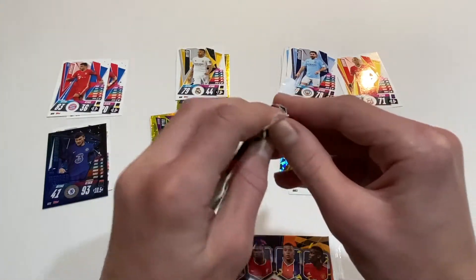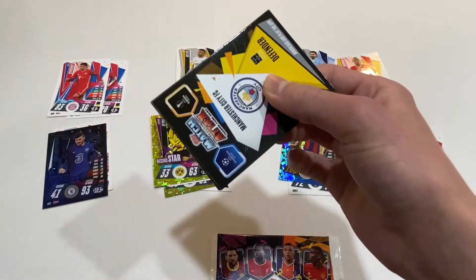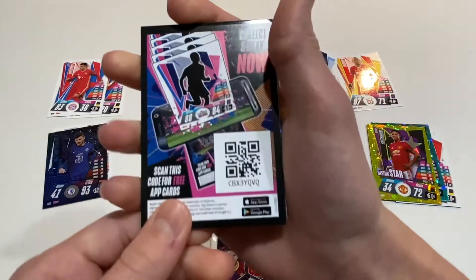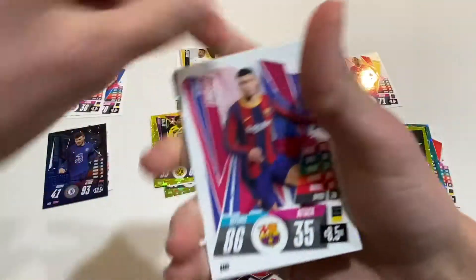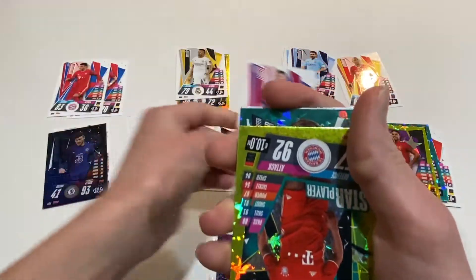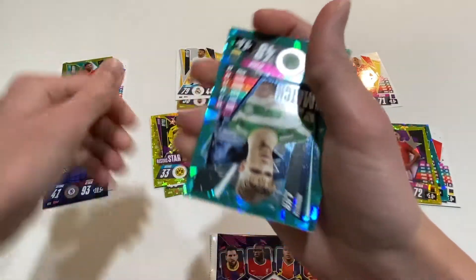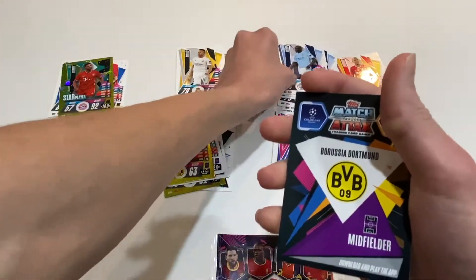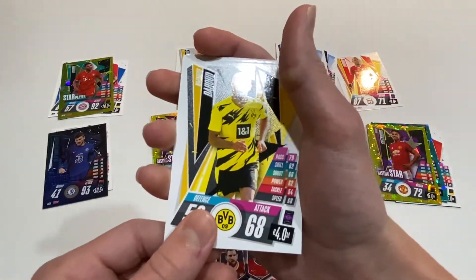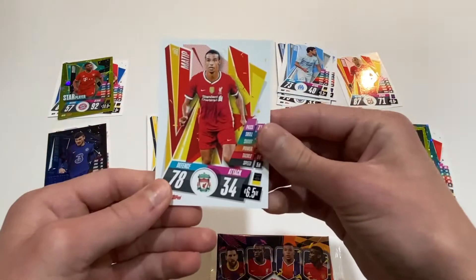Moving on to pack number five. We've got Langley for Barcelona, he is in Group G. We've got Serge Gnabry, a Rising Star, he is in Group A. We've got Eyer, a Man of the Match card. And we've got Mendy for Group C — we've gotten a lot of City cards. Dahoud, he is in Group F. Sockeye, he is in Group C. And we've got Matchit for Group D.